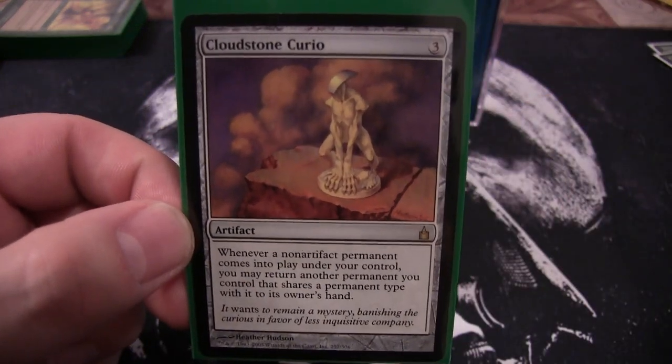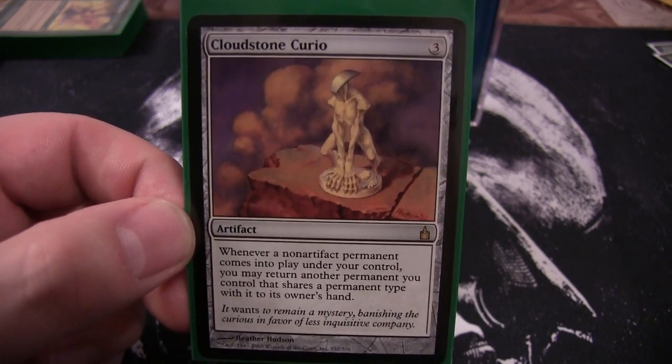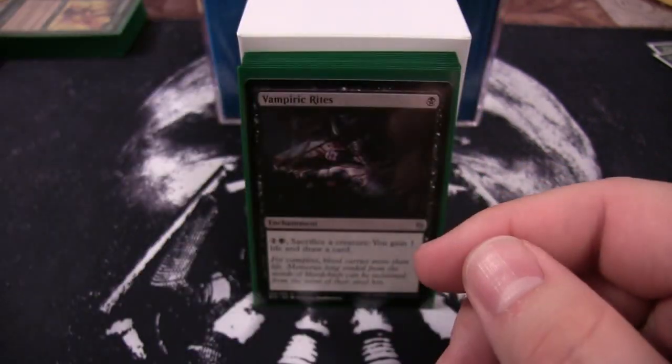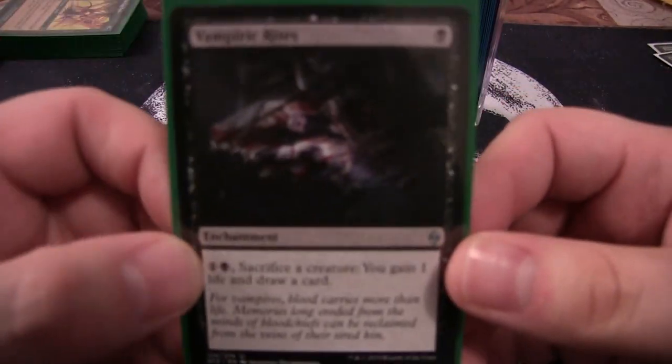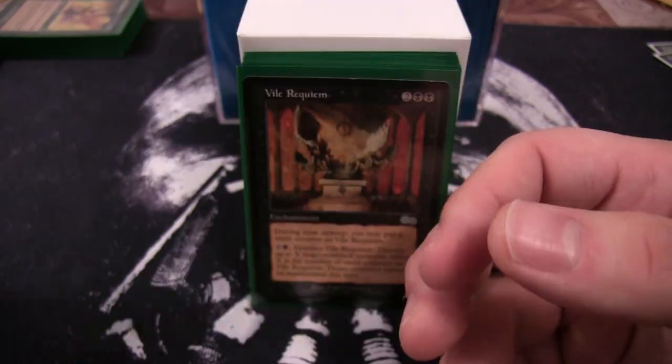Cloudstone Curio is in here so that when I have Ishkana on the board, if I cast another creature I can bounce her to my hand, then recast her — hopefully with delirium — and get more spider tokens.